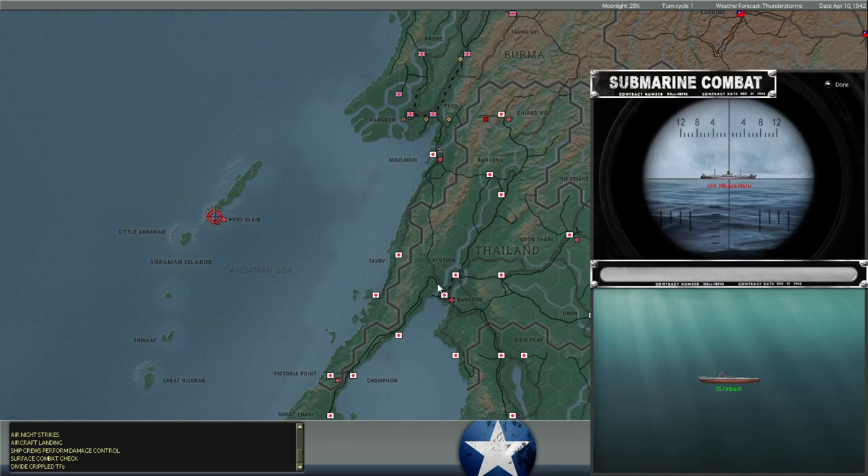We've got the SS Finback firing torpedoes at a cargo ship off of Port Blair, so it looks like the Japanese are making a landing at Port Blair. You can see the Finback is firing torpedoes and has also fired some deck guns. That's a lot of torpedoes — did those all miss? Are those all missing? Hit but no explosion? More torpedo misses, and it gets hit by a deck gun from the Japanese ship.